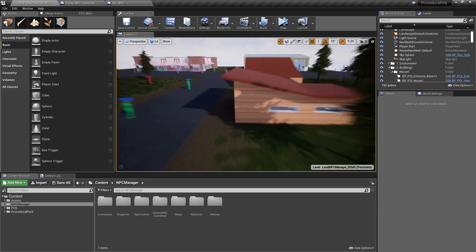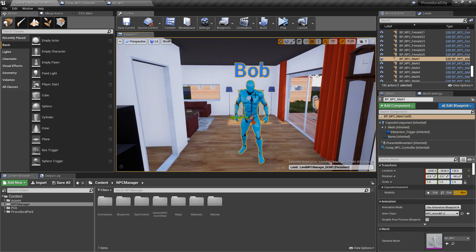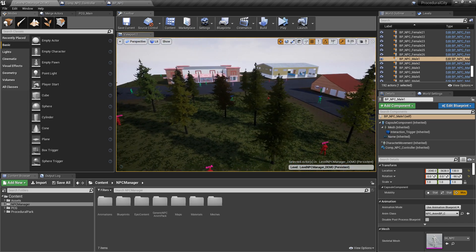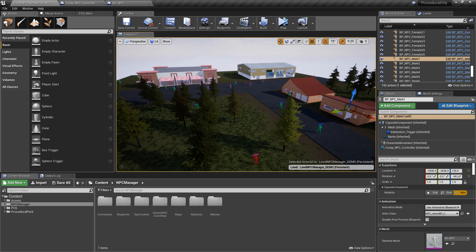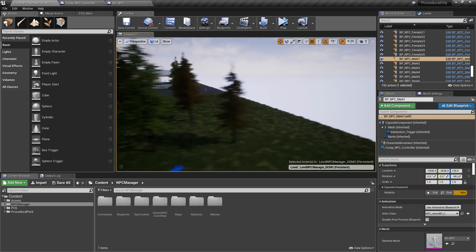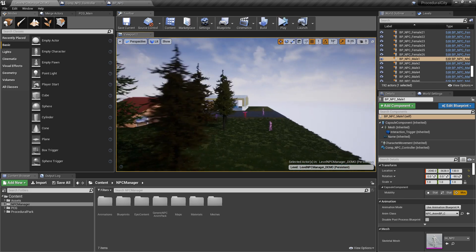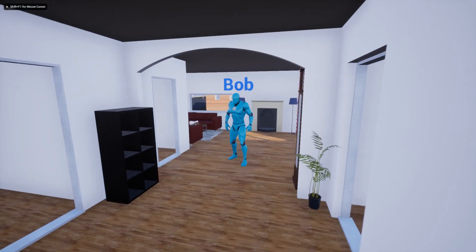We're going to follow our main protagonist today — I named him Bob. I have a little blueprint that follows around any NPC so we can see what his day looks like. I'll comment as we go, and afterwards I'll give an overview of how everything works and the setup. Normally I'd do it the opposite way, but I want to make sure everyone sees the demo first. Let's hit play.